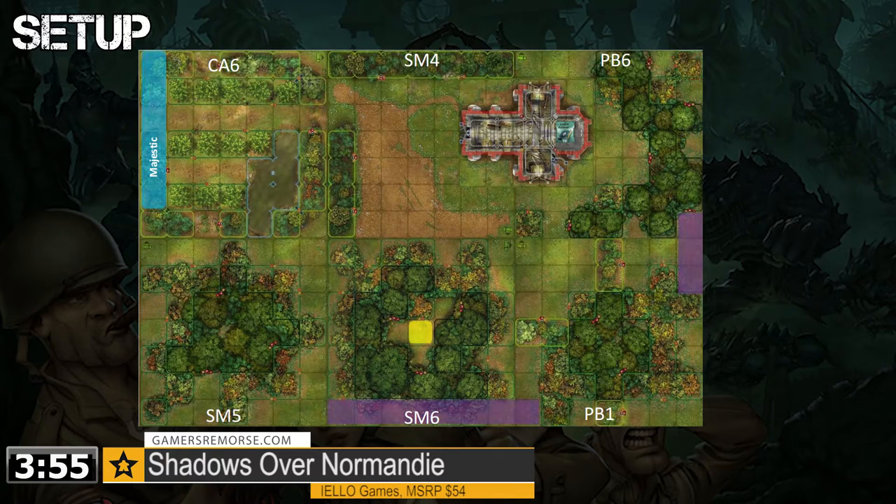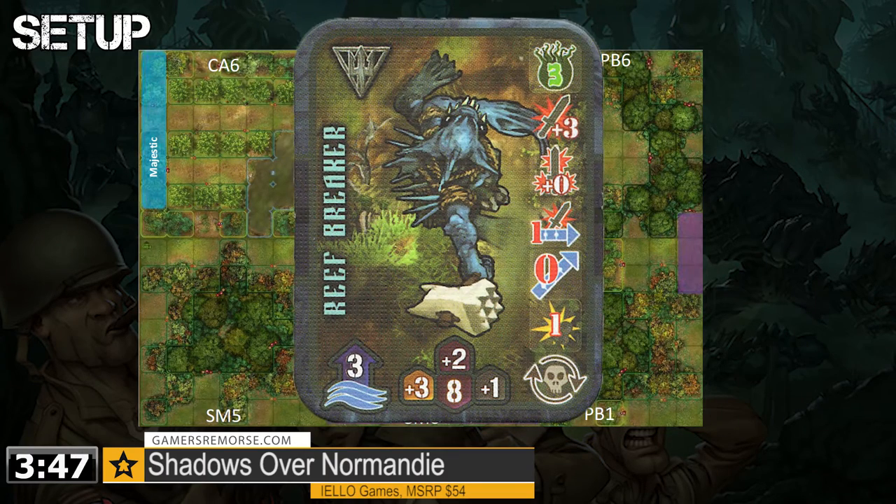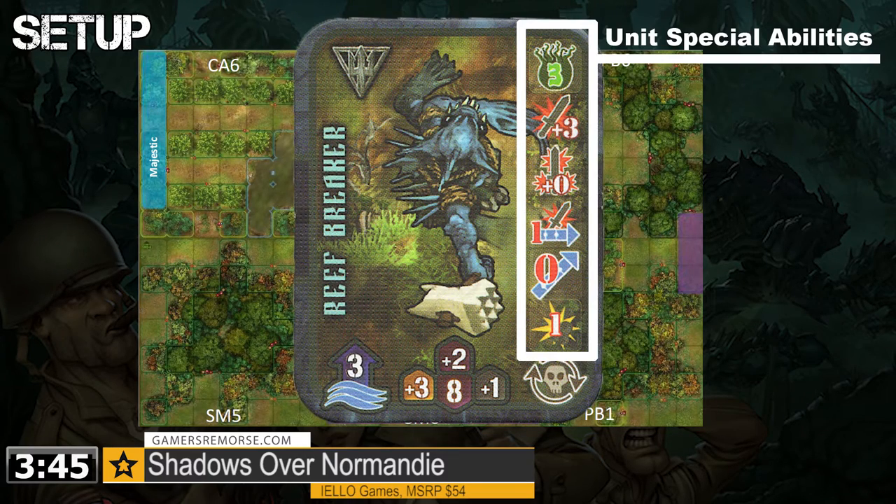The board is set up as indicated by the scenario. Each player notes their objectives, specialized terrain elements, and special abilities of their units. But be forewarned — each unit has very unique specializations, so be sure to have your handy icon cheat sheet at the ready. Each player shuffles and draws two cards from their deck, and places their units in the starting zones of the game board.